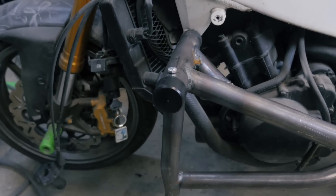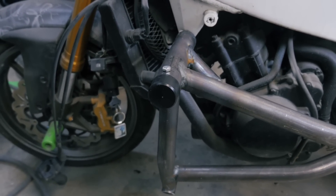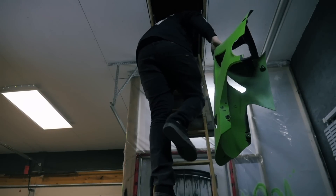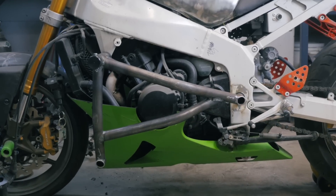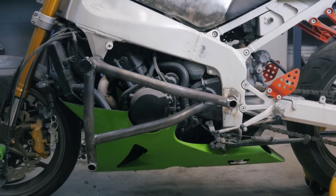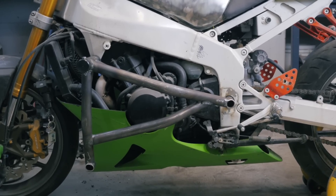Boom! Well that looks pretty damn professional if I say so myself. Let's get that under fairing on and wrap this up. You know, I'm gonna have to eat my words from earlier — upon further inspection I think this bike looks a lot better without that under fairing. Yeah, forget it, it's coming off.